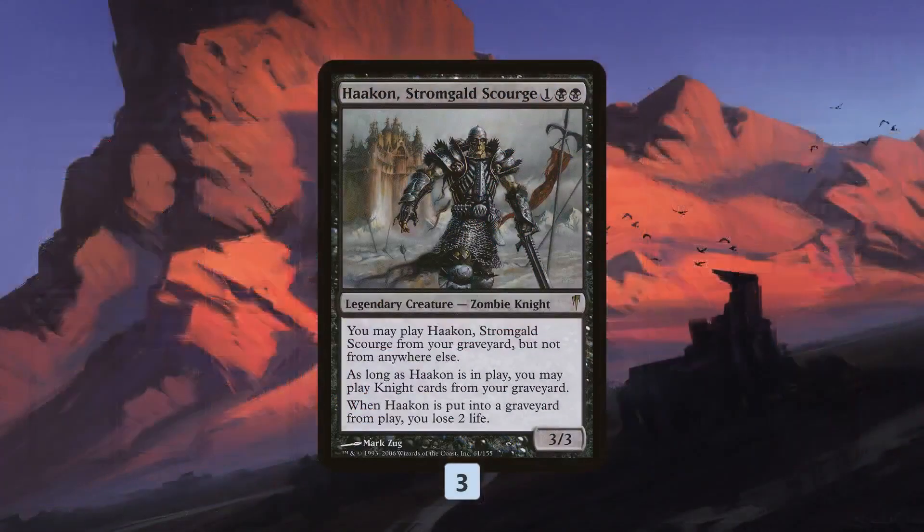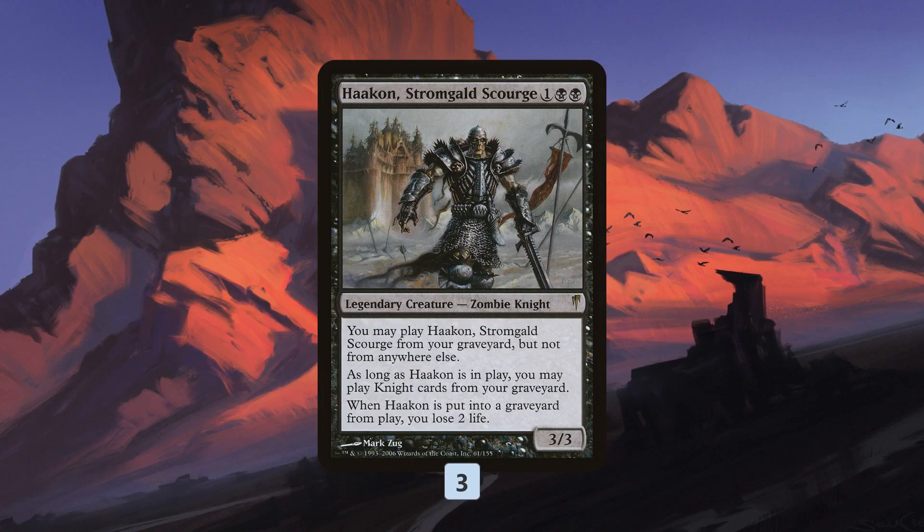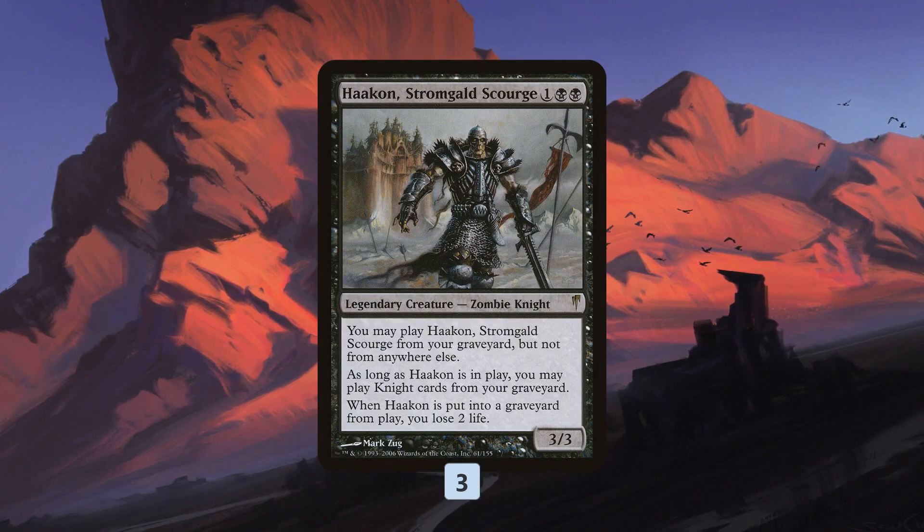Let's break down this crazy combo deck, Hakann Storm for Modern. We start off with Hakann Stormgold Scourge, one of the more unique cards in Magic's history. For 3 mana you get a 3/3 legendary zombie knight. The problem with Hakann is you can't cast it from your hand — the only way you can cast Hakann is if it's in your graveyard. Once you get Hakann into play, you can play knight cards from your graveyard, and whenever Hakann dies, you lose 2 life — a drawback so you can't loop it infinitely. The idea is to get Hakann in our graveyard, get Hakann on the battlefield, and use the ability to cast knights from our graveyard to win the game.